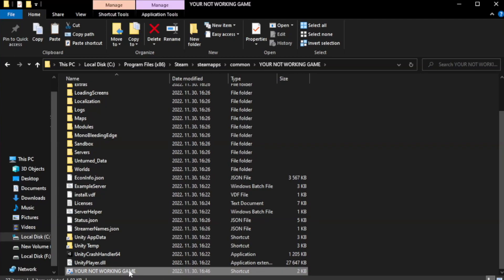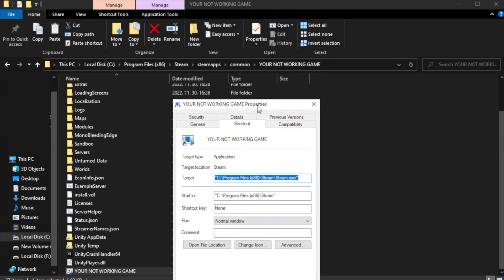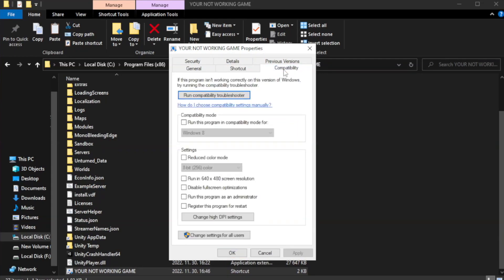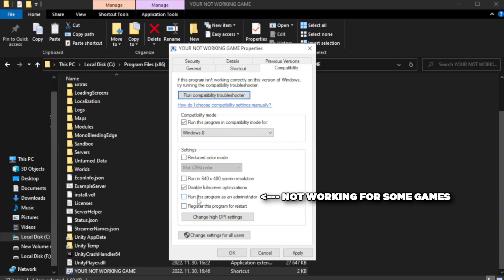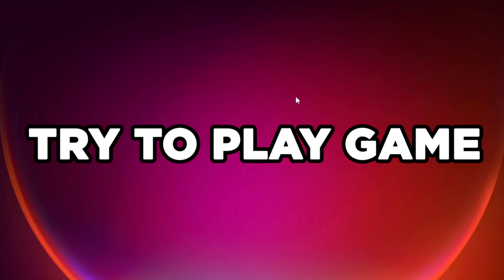Right click your not working game application and click properties. Click compatibility. Check run this program in compatibility mode. Try Windows 7 and Windows 8. Check disable full screen optimizations. Check run this program as an administrator. Apply and OK. Close window. Try to play game.